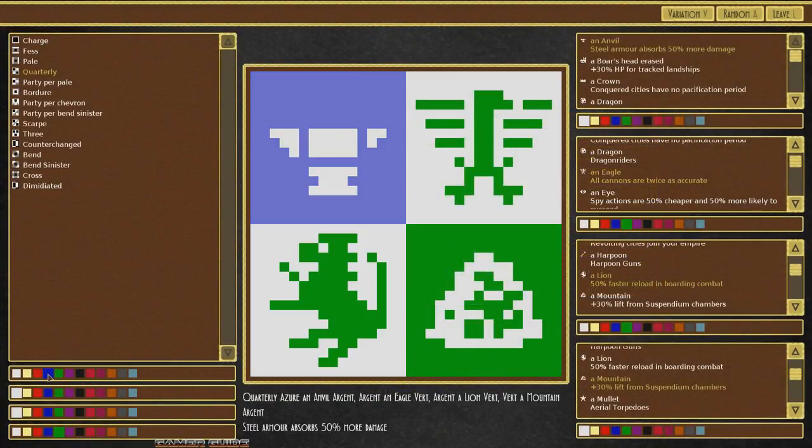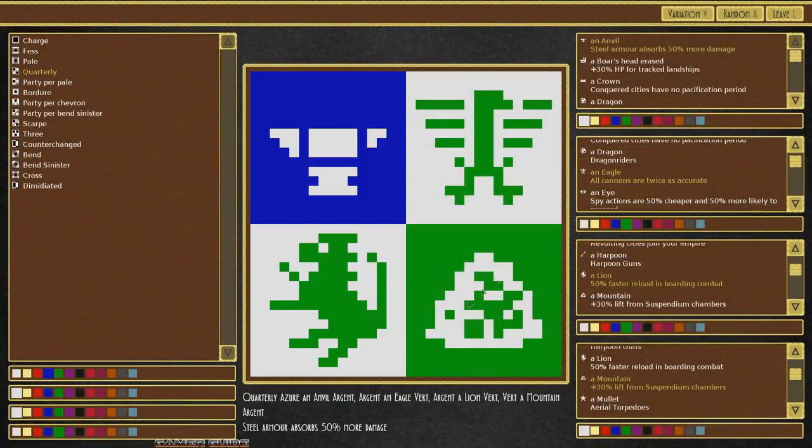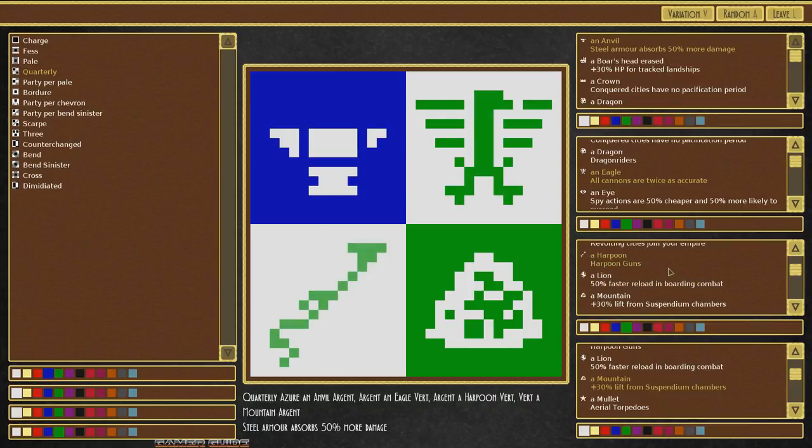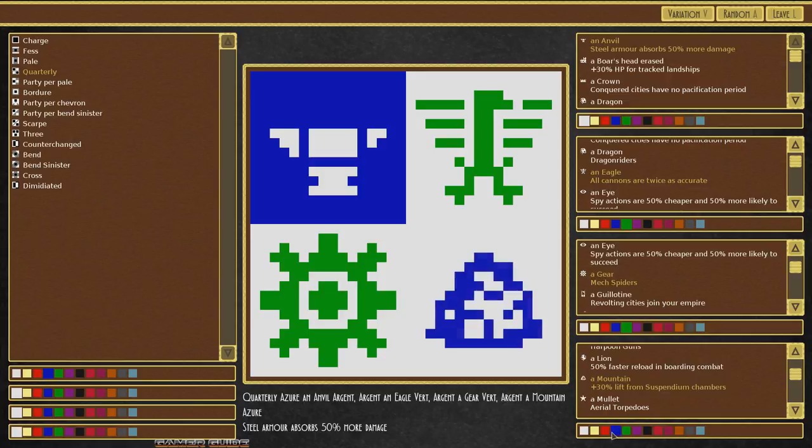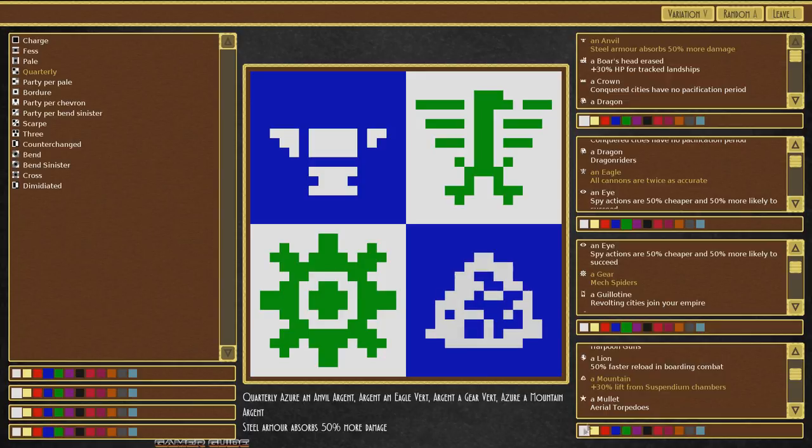In this green we can change our different emblems or colors — of course it's all really simplistic graphics. We'll go with the blue and white anvil in one corner, and maybe another blue and white on the opposite corner. There are all different kinds of things you can choose, like a gear. Let's figure out how to put blue in the bottom right corner — there we go. So now we have a blue, green, and white flag. We'll go with that for this episode.